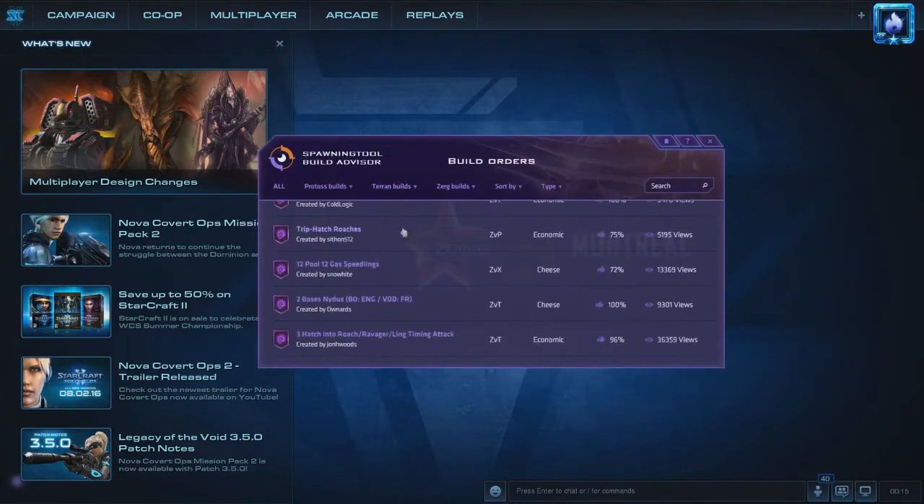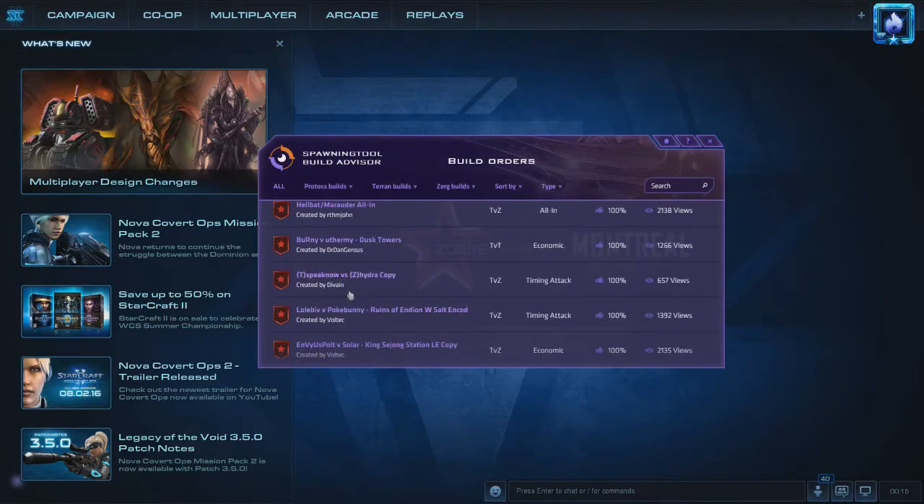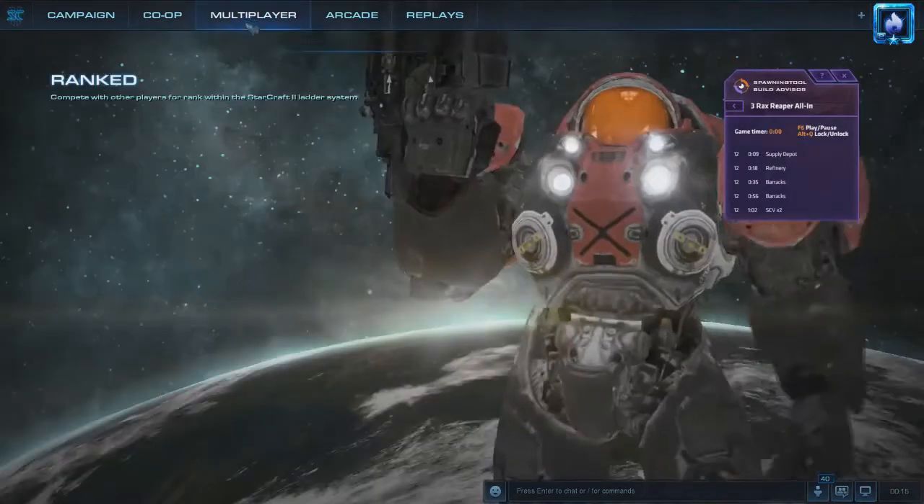I have the Build Advisor right here ready to go with all the Zerg builds open, but let's switch to Terran. Let's look at a three Barracks reaper all-in — a very complicated build, right? It pops up right here on screen. So let's go into a custom game.